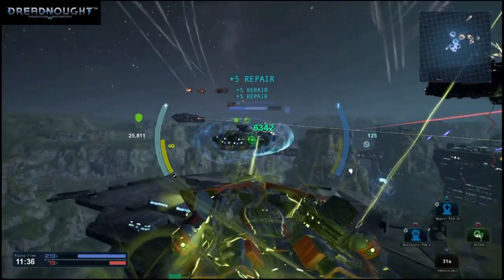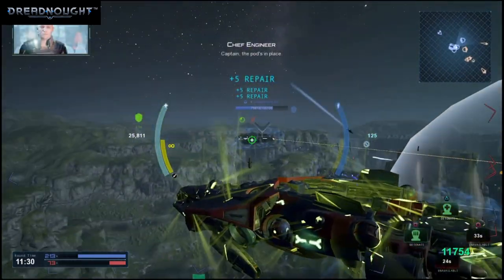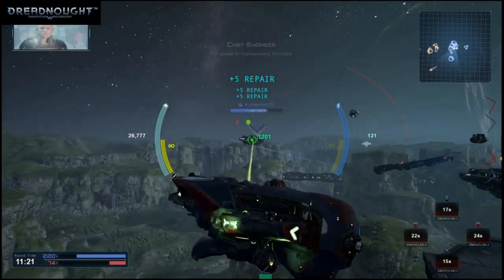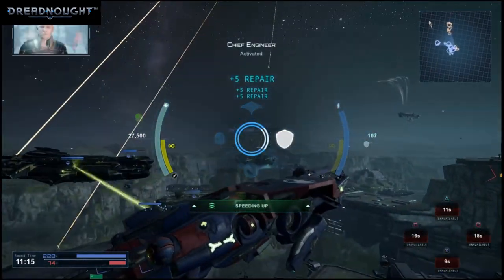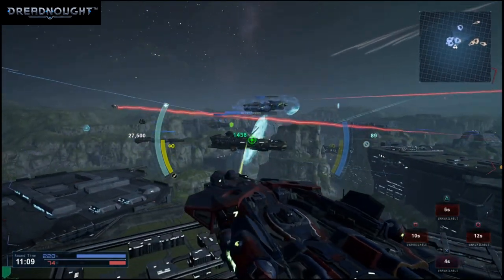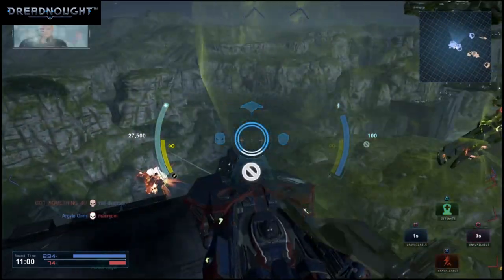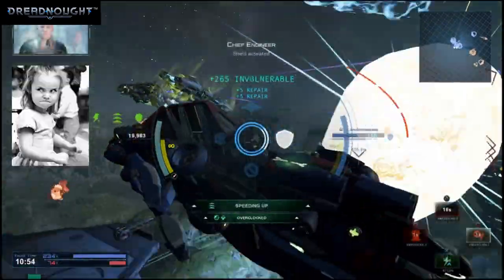System drained. Captain, the pod's in place. You're the boss — we've got nothing left. Picking up enemy contact — over there. Power to maneuvering thrusters. Activated. Full power to maneuvering thrusters. Sending a repair. System drained, starting cooldown. Shield activated.